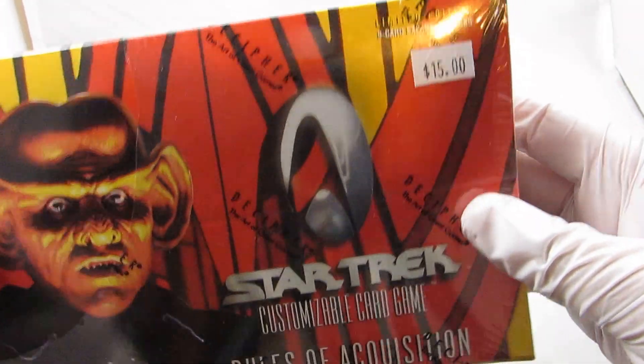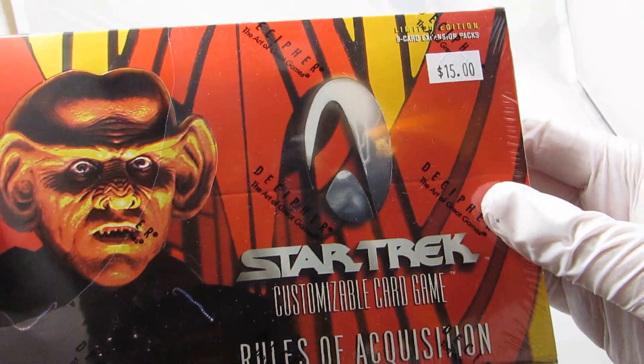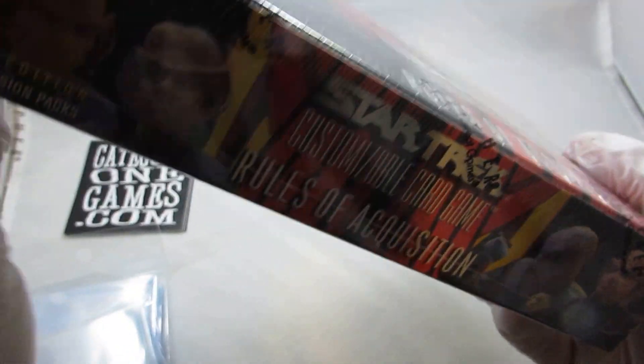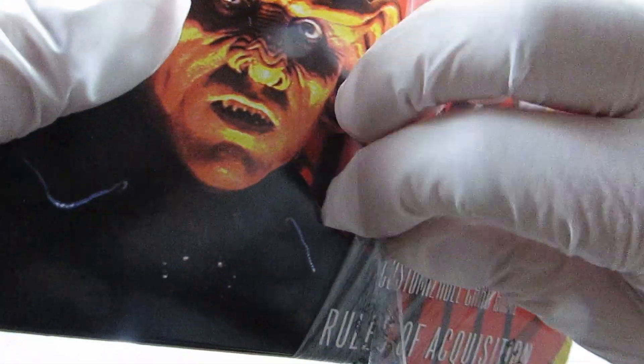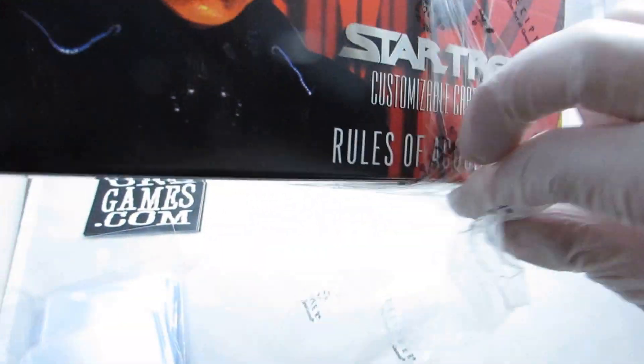Generally, when I go to conventions, I sell these for about $15. You can find this for under $10 on our website or just around that price — maybe $12. I can't remember offhand. I've got a lot of products, so I can't remember all the different price points of everything.